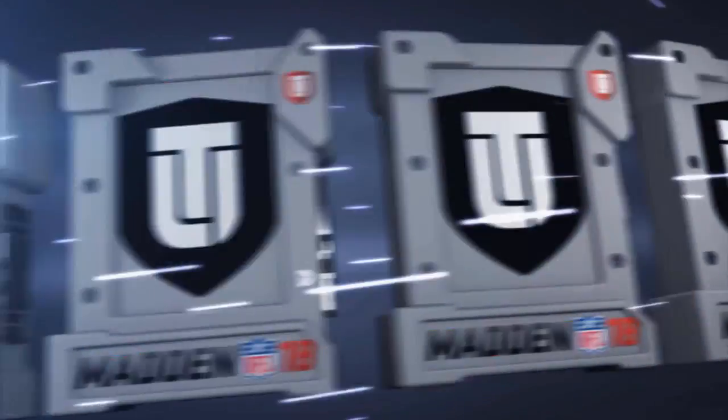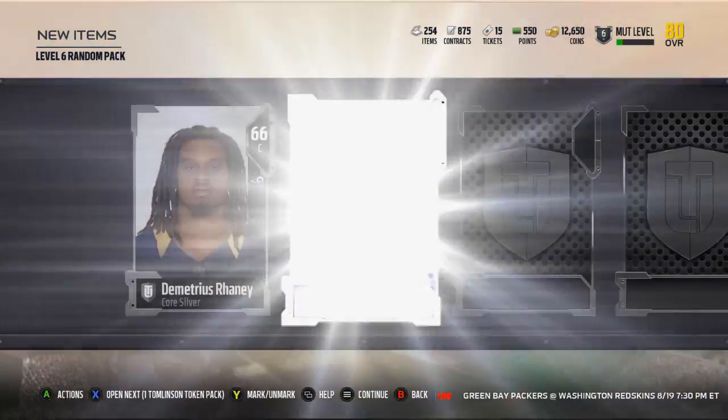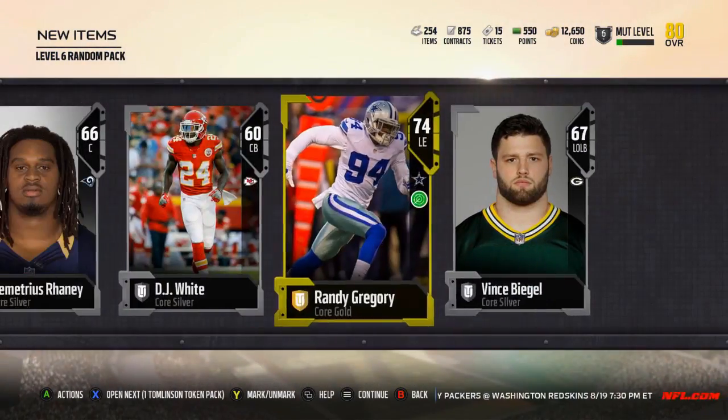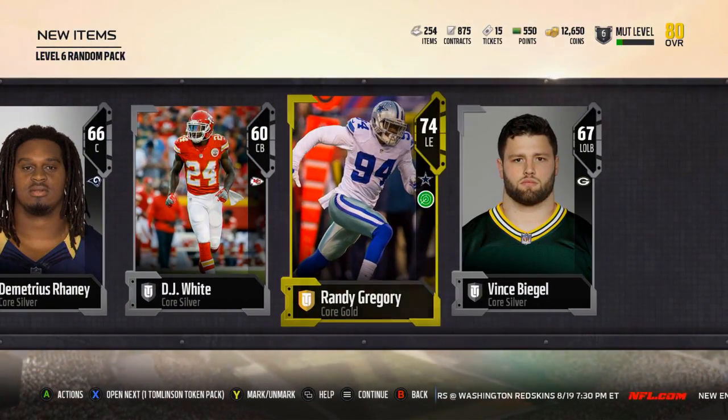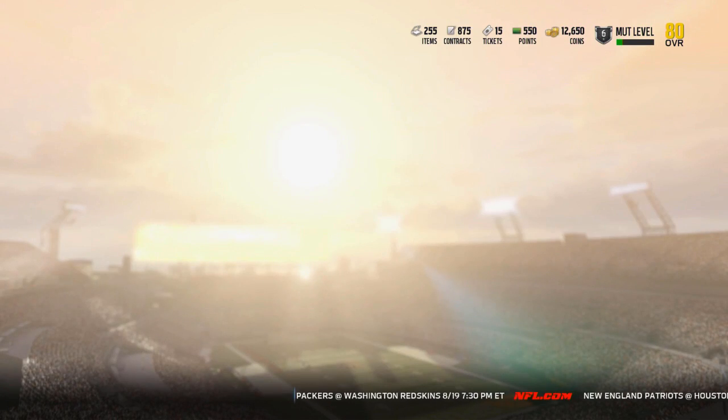Here's the Odell Beckham Jr. card. And then the level 6 random pack — this should just be a bunch of silvers. Oh, we got a gold: Randy Gregory! So we got 3 silvers and a gold Randy Gregory. That's not bad. And then here is the Tomlinson token pack.